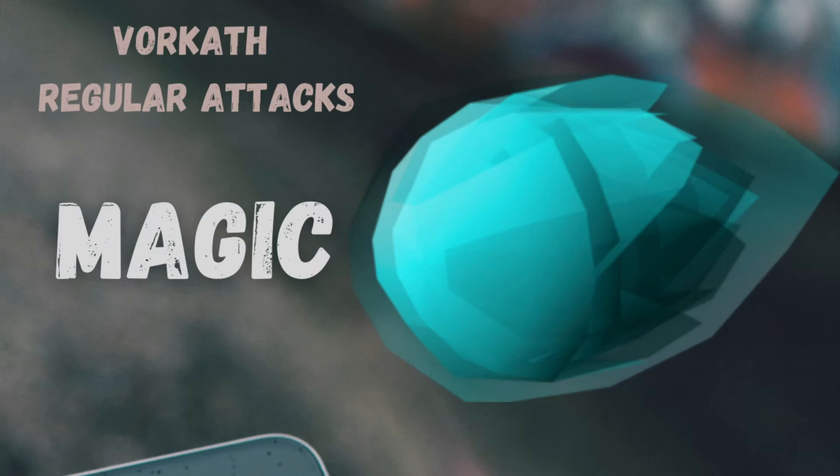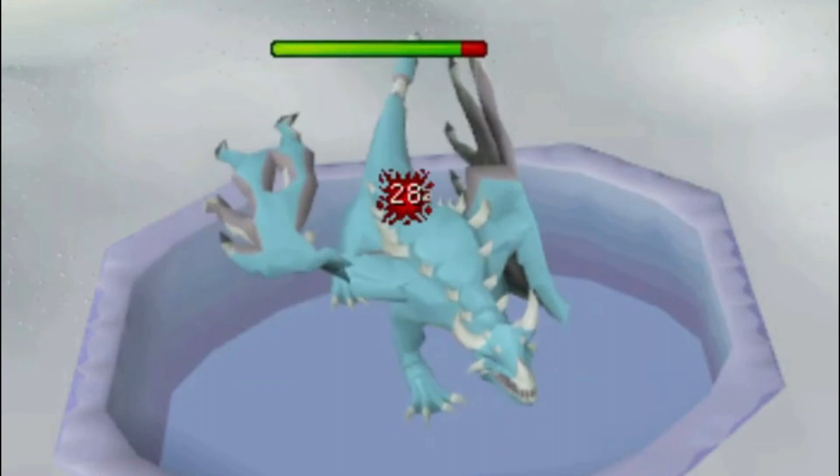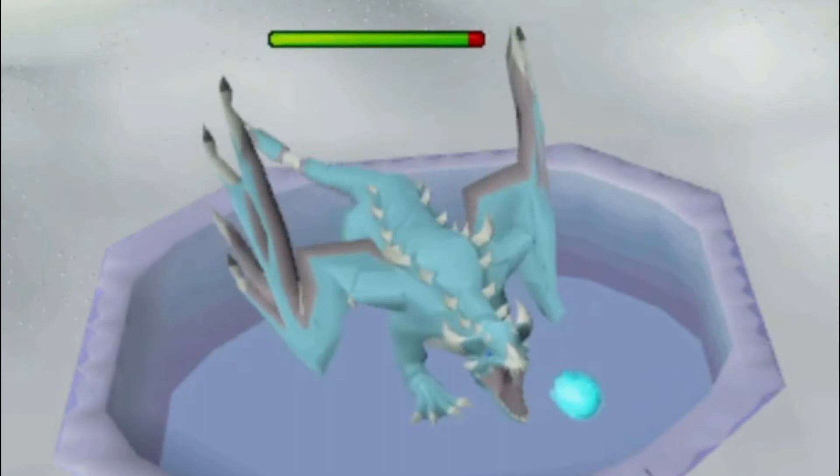Vorkath's magic attack is the one that will do the most damage to you — it can hit for up to 30. Pay attention and make sure you eat if you get to around 40 health or less.